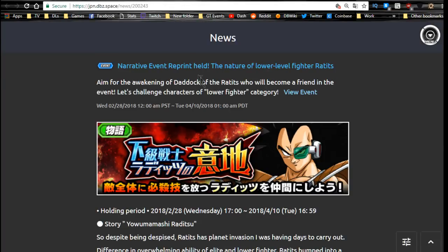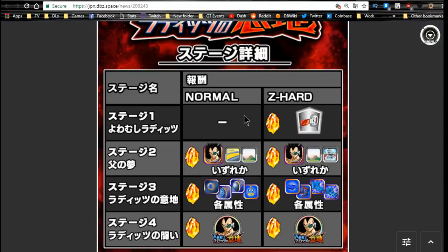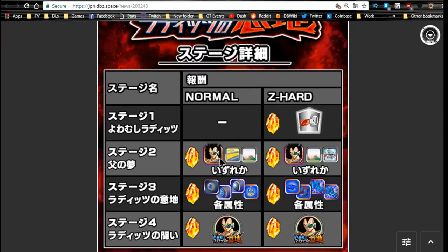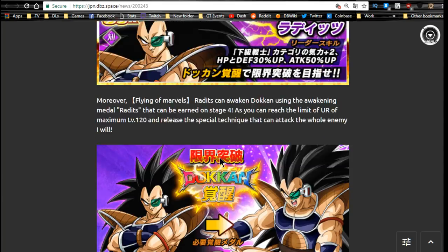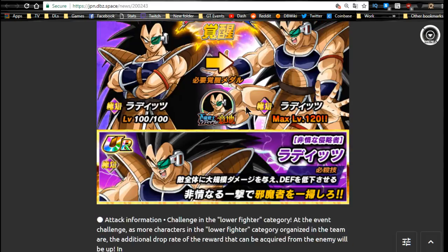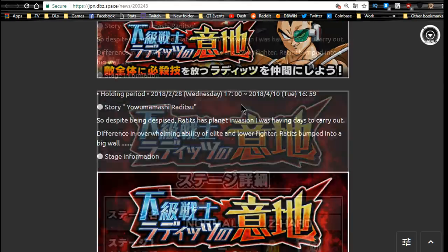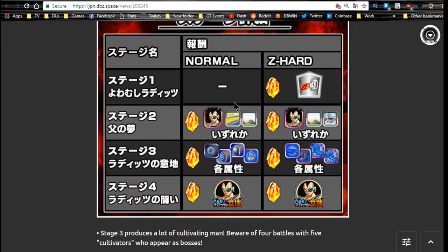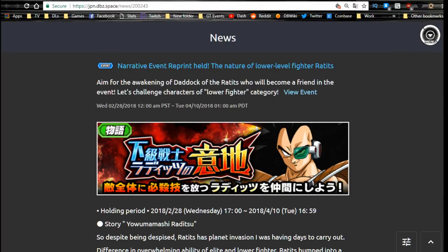Now jumping into the JP side of Dokkan Battle — the Low Class Warrior event is back and will be available through April, so you'll hear me talk about this in every weekly grind video. Raditz is on stage two and Raditz medals on stage four — grind him out if you want, he's the Low Class Warrior leader. You also get some scouters; stage one lets you grind scouters out, which lets you know when a super attack is coming.